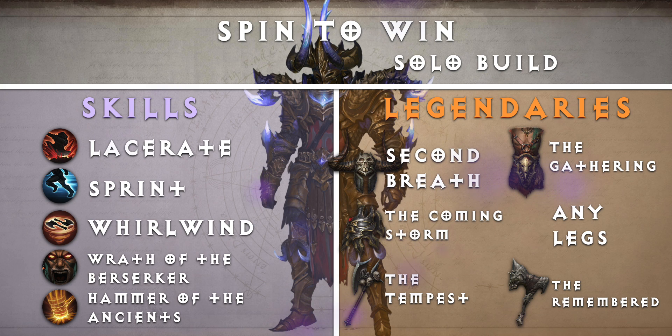Let's get into the skills. For our primary skill we have Lacerate, which deals significant single target damage and heals you. Use this on any tough elites that survive your initial onslaught. Next, we have Sprint — this is crucial since speed is everything for farming. Second Breath combined with its Awakening and Benefit Effect Duration secondary stats can guarantee permanent sprint uptime for insane movement speed. Whirlwind is your main skill for damage; The Tempest and The Gathering buff it even further. Wrath of the Berserker is a great buff for more attack and movement speed — attack speed increases with your Whirlwind speed, which in turn boosts your DPS. The Coming Storm decreases its cooldown for higher uptime. Hammer of the Ancients is great when you have The Remembered; otherwise use Furious Charge. The Spirit of the Ancients constantly hits enemies, which helps with single target DPS and keeping your Massacre bonuses.